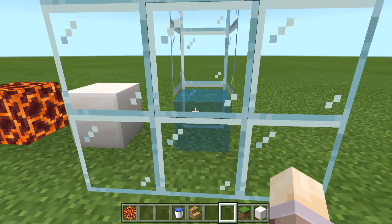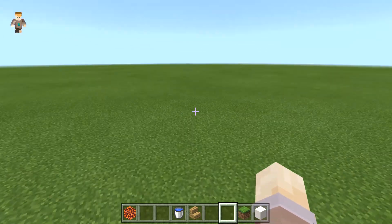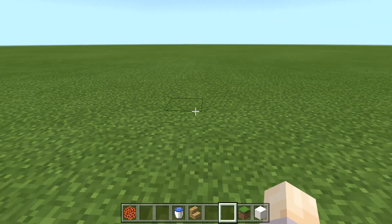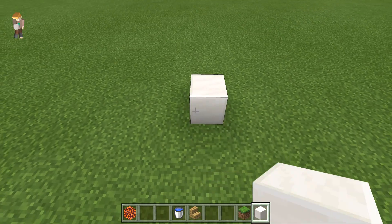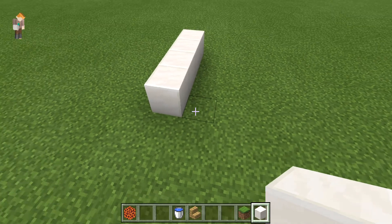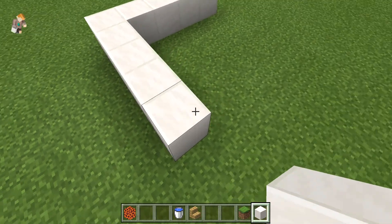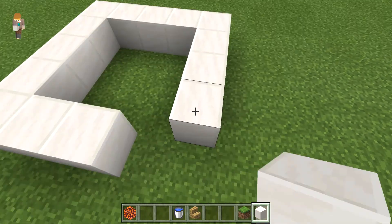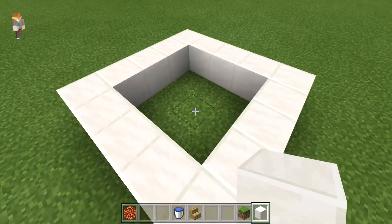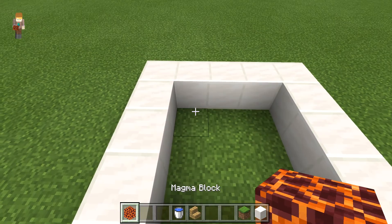You will also need a bucket of water. Let's get started. What you will first do is place four by five blocks all around like this, so it's four by five, and then you're going to put your nine magma blocks right there.